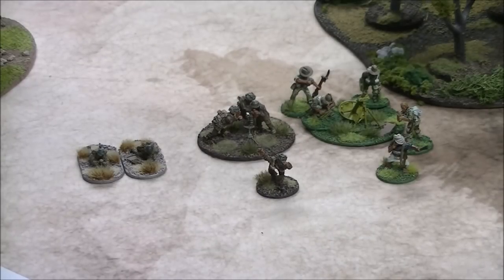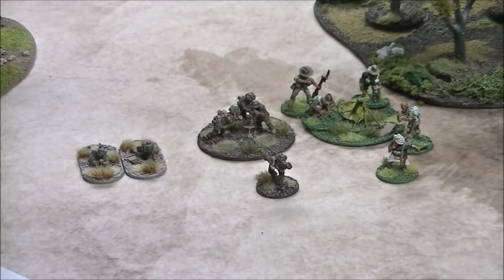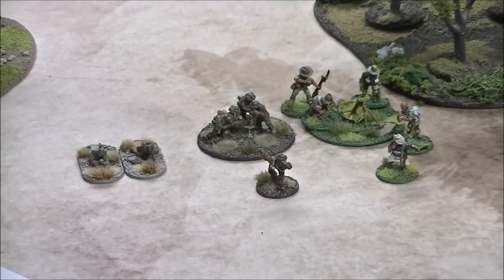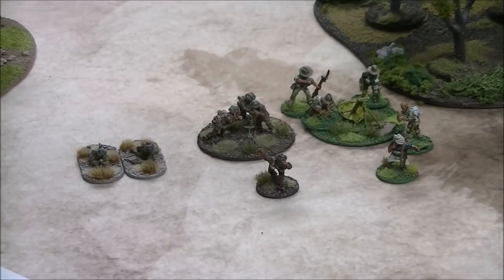So you're looking at basically just under 50 points for a veteran light mortar, which is the same cost as a medium mortar team at regular. A medium mortar at regular is 50 points, inexperienced is 35, and veteran is 65. You used to see a lot of inexperienced mortar teams, but you're seeing more and more at regular and even veteran.